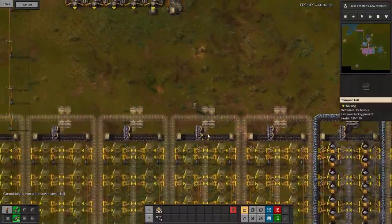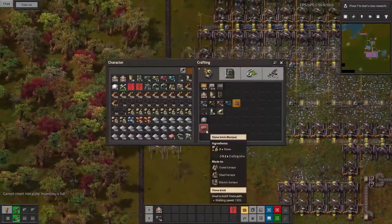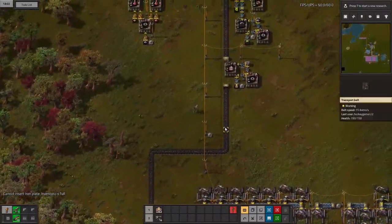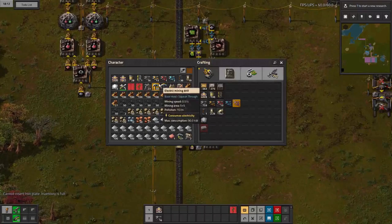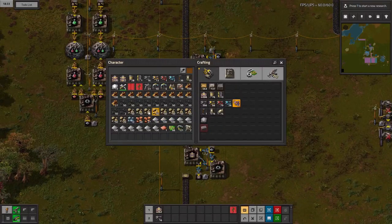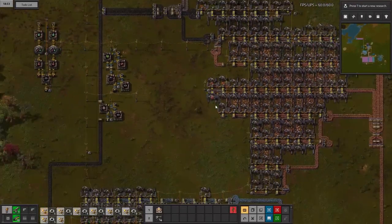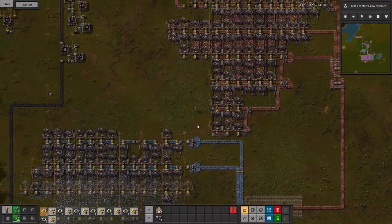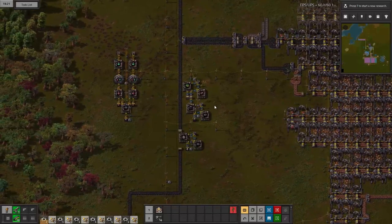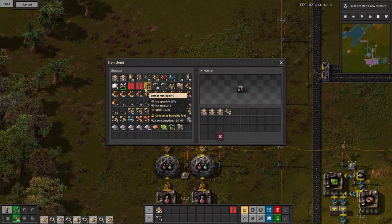While I'm planning everything out and showing you guys how to build the green circuit array, I want to make sure that our research is headed in the right direction. We need some more inserters. Let's grab these and start making yellow inserters — we don't need the green circuits just yet, let's go straight to adding whatever inserters we have.